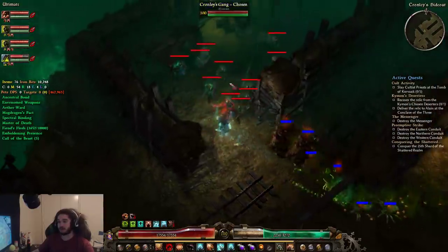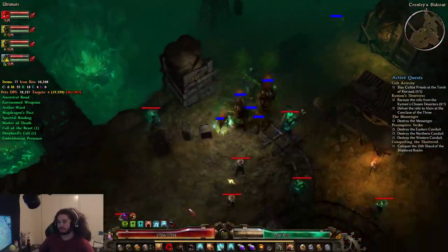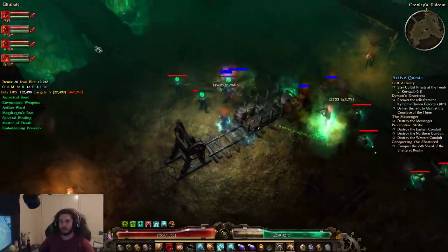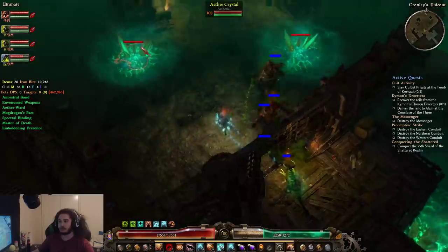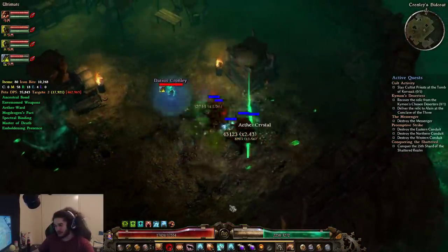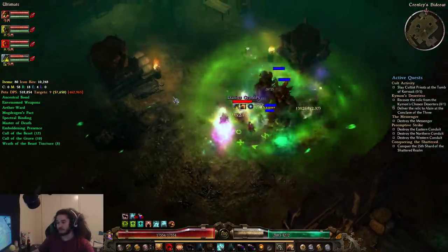We're reaching eight minutes already — this is going to be like a 25-minute video. And then we've got Cronly himself. If you want to save time, having the Ulo devotion for Cleansing Waters does save a little bit. It's not really something worth speccing into, but you see that shield on him? We can actually cleanse that shield off him and then he dies much, much quicker.